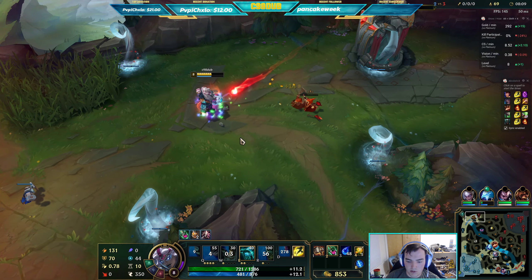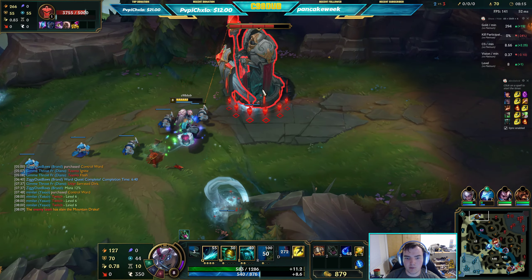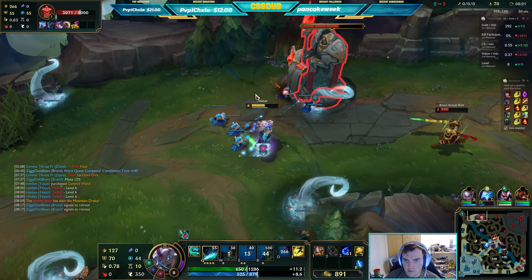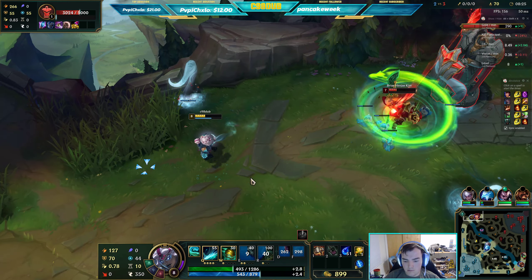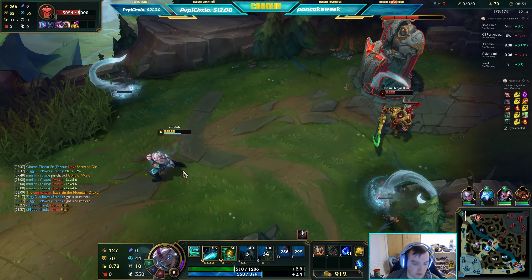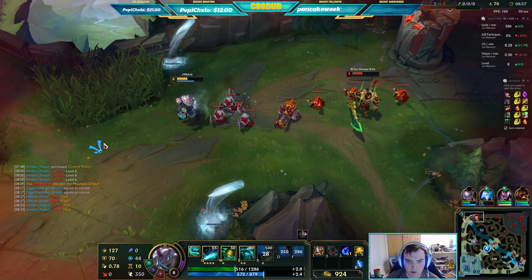One important thing to note about Illaoi — even if your tentacles are dying, if they've started their slam animation, they will slam. So if it starts the animation of slamming and then he kills the tentacle, it'll still get the slam off. That's very very important.